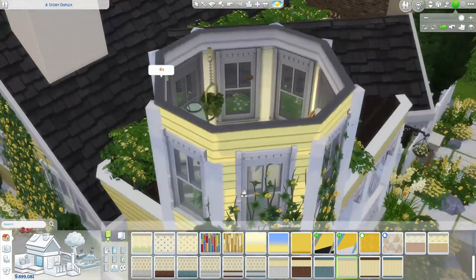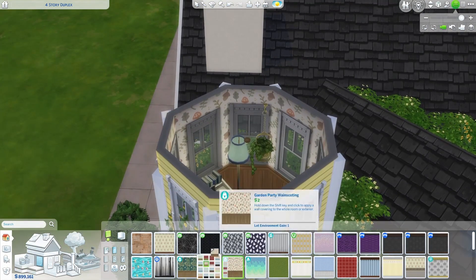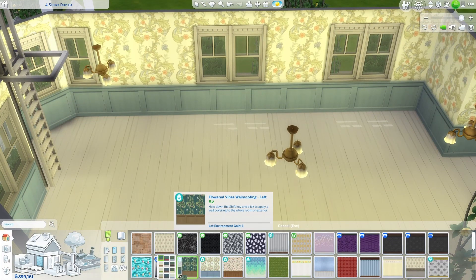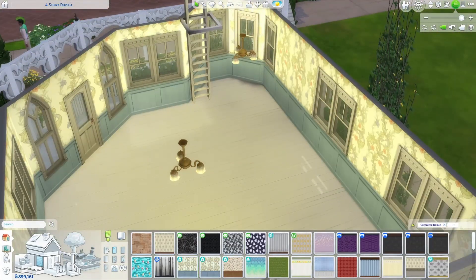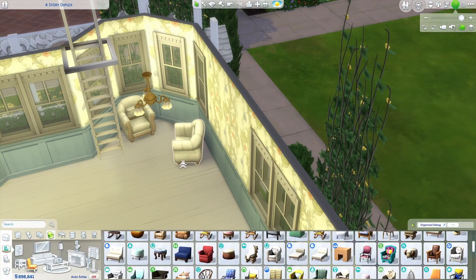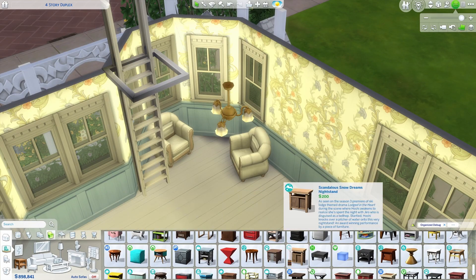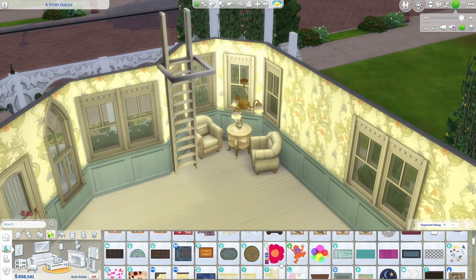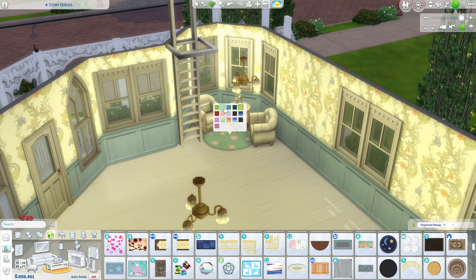I'm working on the wallpaper because I wanted to do something a little bit more traditional and decorative. The only real wallpaper that worked for that was from Cottage Living. I talked about how blue goes with yellow when I was doing the rocks, and I was thinking about that for the interior as well - mixing yellow and blue with creams was the color palette I was going for.